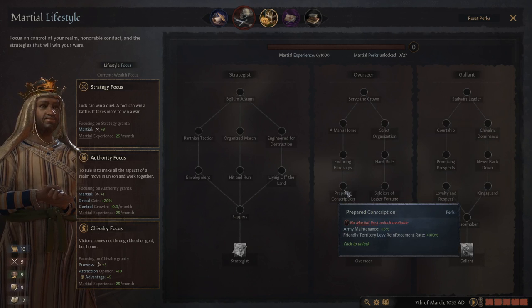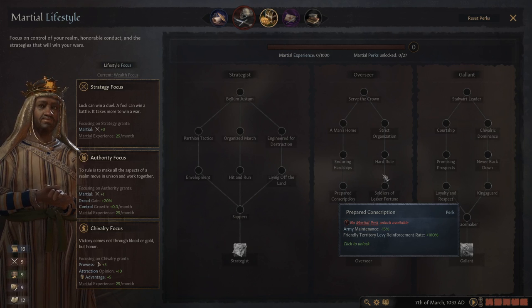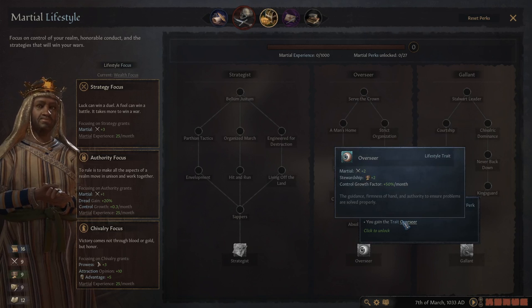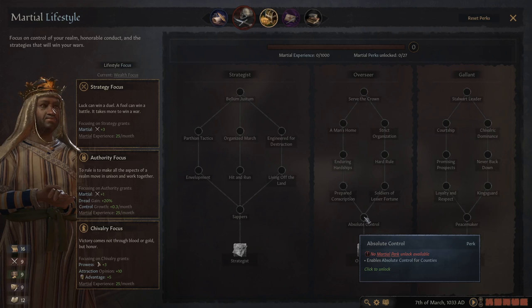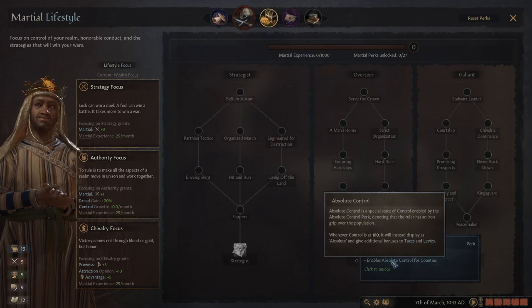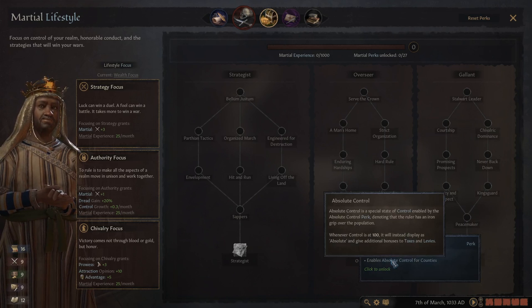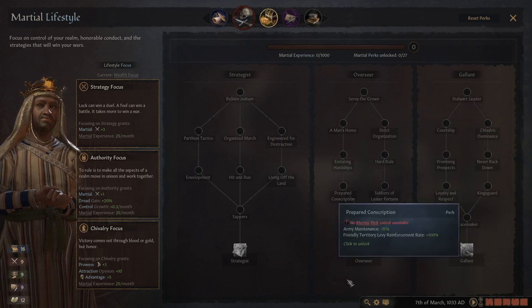The big one is friendly territory, levy reinforcement rate, and army maintenance. If you're fighting defensive wars, this tree is crazy strong. Once you get down to 'Overseer' with control growth factor +20, you get marshal and stewardship bonuses. Absolute control at 100 gives additional bonus attacks and levies. If you've got a small realm or a large realm you're having trouble protecting, this is the way to go.